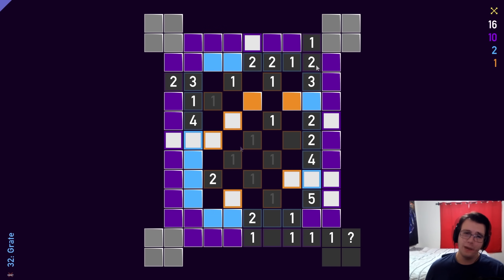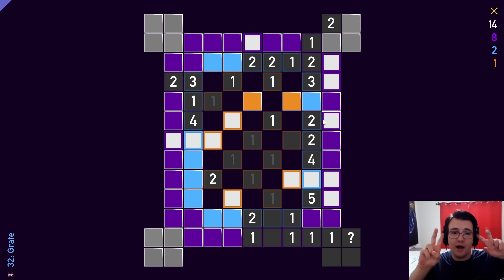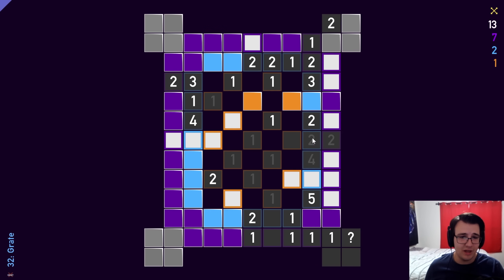One out of these 3 is a mine — that's not helpful. Instead, I'll do a little 2-1 logic up here: the cell unique to the 2 is a mine, and the cell unique to the 1 is not a mine. This 3 is one of those abnormal 2-1 situations — the 3 acts as a makeshift 2 because it already has a mine next to it, and the 2 acts as a makeshift 1. We cannot have 2 mines in the shared cells, so one has to be in the cell unique to the 2, and we cannot have a mine in the cell unique to the 1. So this is not a mine.